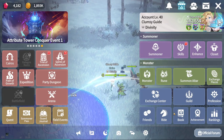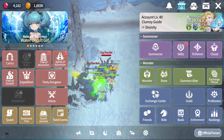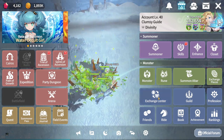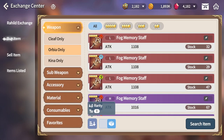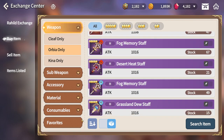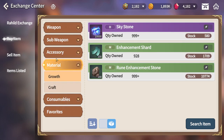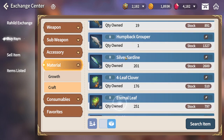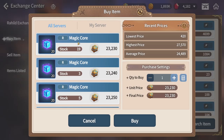So how you can get the magic core: first is of course farming from the map itself. The second thing is you can come into the exchange center and go into buy item. Everyone should have some Rahul coins, so go into the material section and then there's a craft tab. Scroll it down to the bottom and you will see magic core.